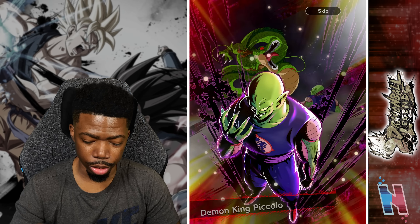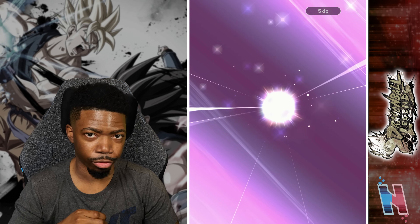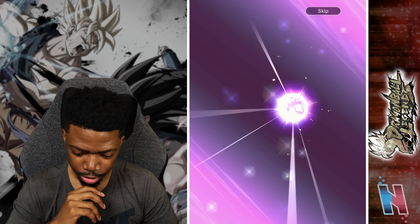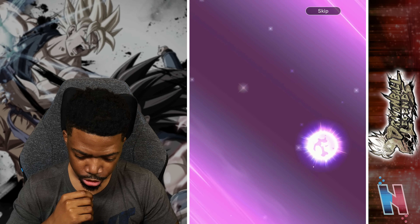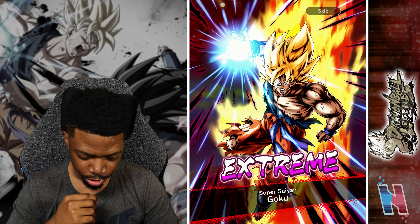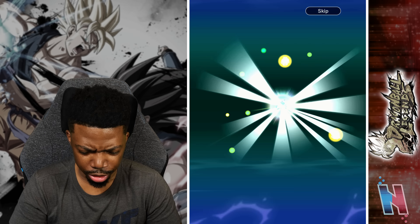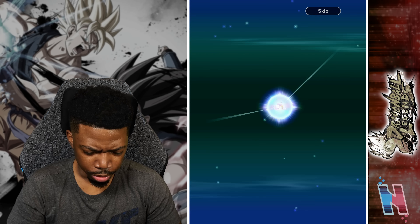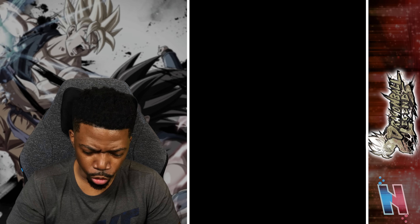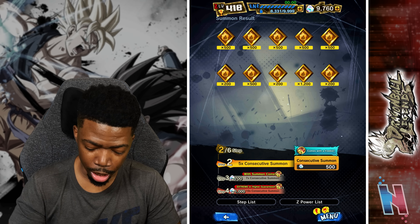I'm more focused on the animations than anything right now — where's the variety? Super Boo, Cell — wait, Goku was an EX unit, that's crazy. Fake out sparking — GG, Goku, and there's that. That pool was terrible — hope you guys got something better, let me know below.